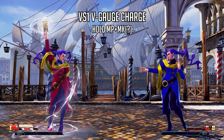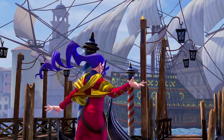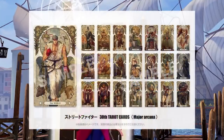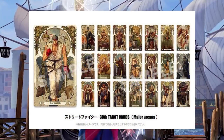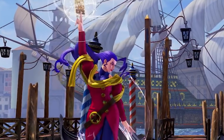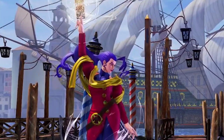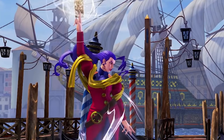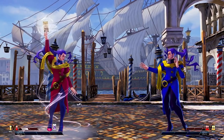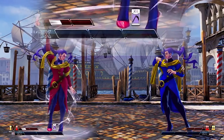We also see Rose holding the tarot card above her head and charging her V gauge while standing still. I'm assuming this is done by holding down medium punch plus medium kick. In the footage we see Dhalsim shown on the tarot card — the Magician arcana — which is based on the actual SF5 tarot card merchandise. This could mean the card shown is either a placeholder for whatever card is next in the pool, or it always shows while charging. Essentially, holding medium punch plus medium kick lets her continuously build V meter while stationary.